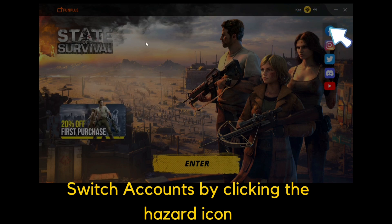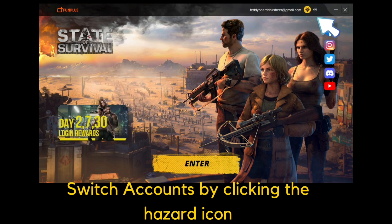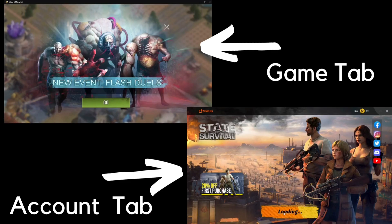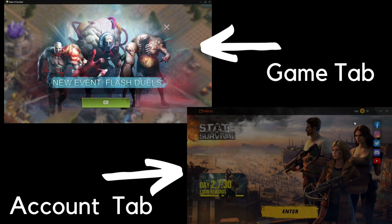After you've added your account via Account Center or Switch Account — using your Facebook, FunPlus ID, phone number, or Gmail — click that Enter button and it will load up and pop open another tab. That is also a downside of this app: it doesn't automatically open the game on the same tab where you added your accounts; instead it opens another tab and runs the game there.